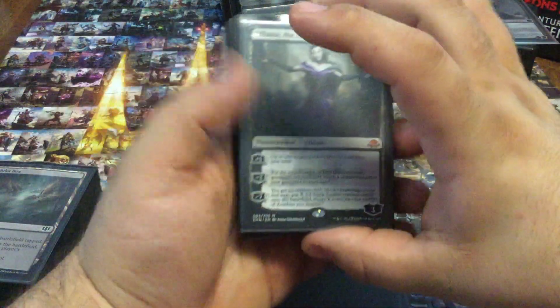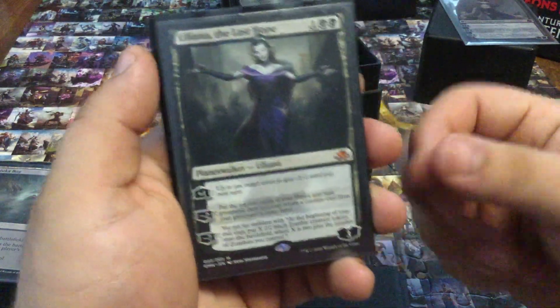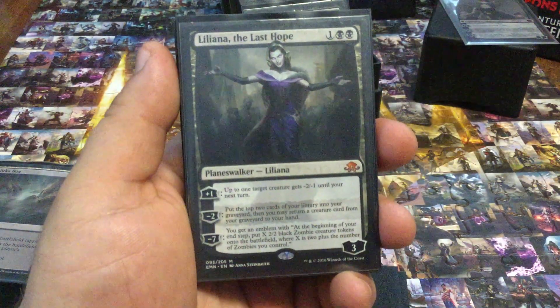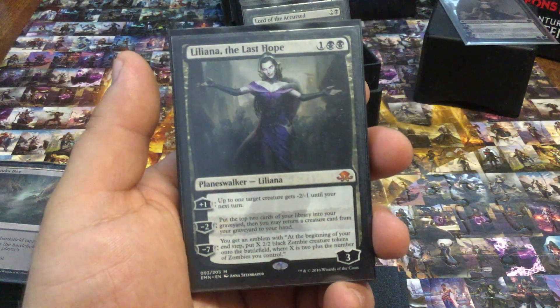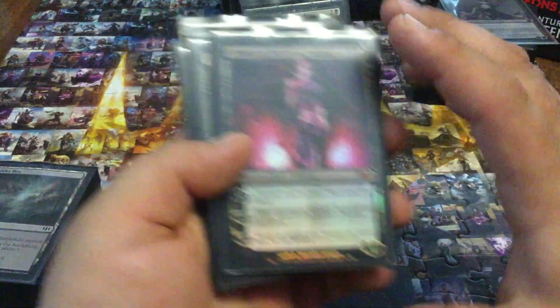Lillian of the Last Hope — that minus one ability pays off so much. I love this card. The other two are just gravy on top — just filling up your graveyard, dragging back zombies. If I get the ultimate, great, but really it's those first two abilities.